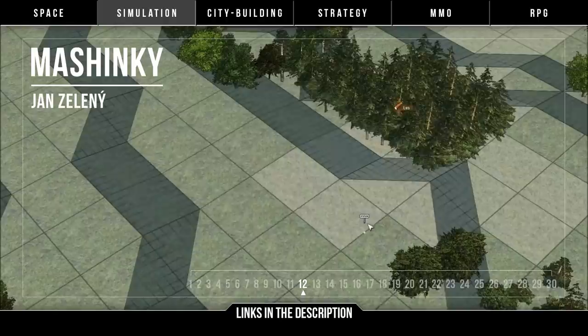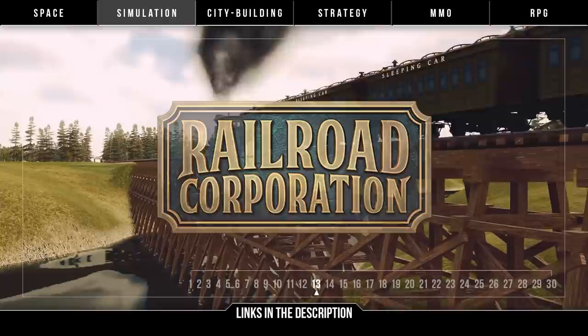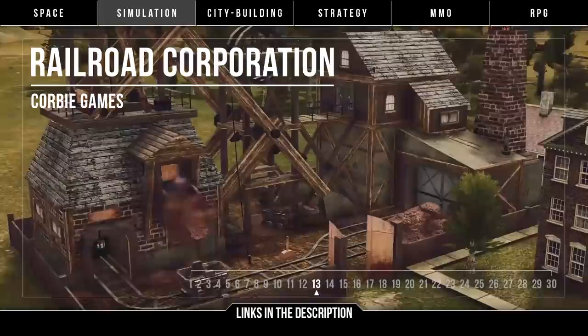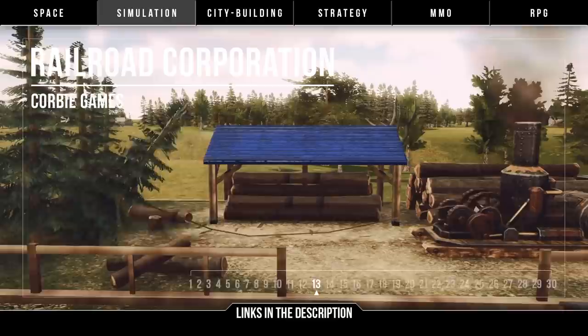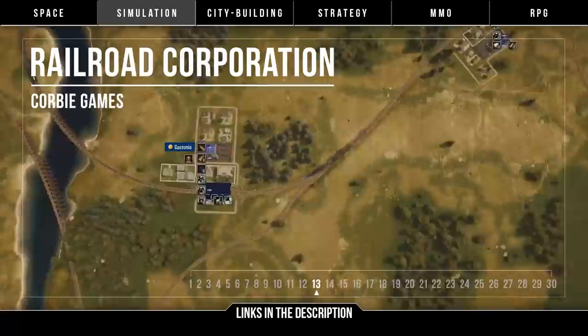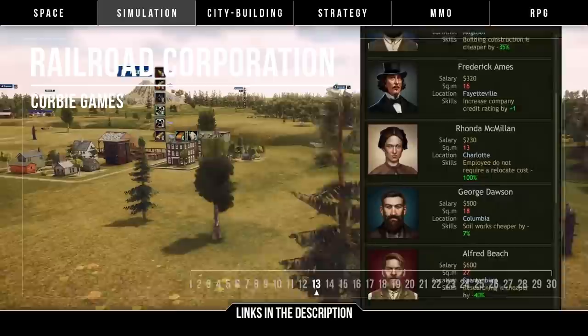For one more train game, it's Railroad Corporation by Corby Games. Set in the midst of the pioneering spirit during the golden age of steam, here you'll be running your own train business across 19th century North America. Build your own lines, blast through terrain, influence and develop towns and cities, and engage in lobbying along with the stock market. Overall it seems promising, with options to play solo, versus, or a free-for-all against many competitors. Scheduled for early 2019, we should be getting a proper look at Railroad Corporation soon.